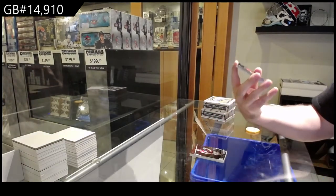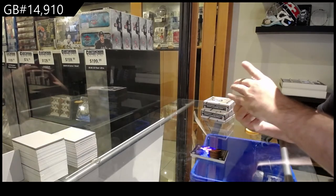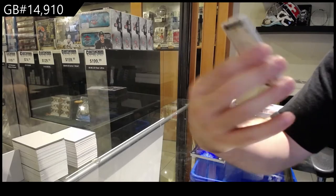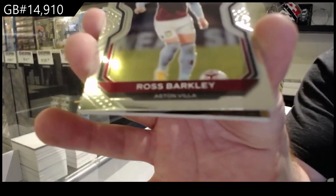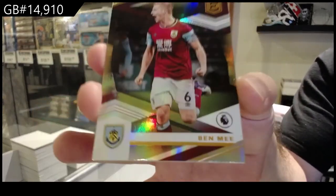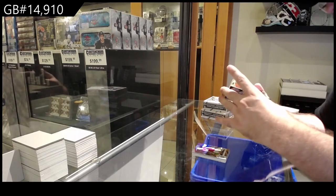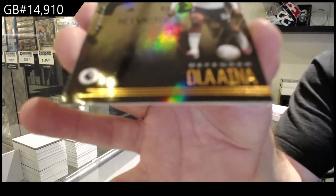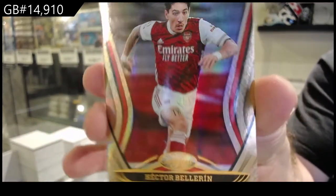We've got a Messier Rookie, the M spot. We've got a Spectra of Ian Nacho — again, I'm going to butcher some names, guys. I appreciate it. The I spot. Prism of Barclay, so the B spot. We've got an M spot — Ben Me. Full name: Iana.